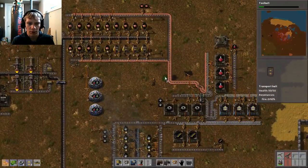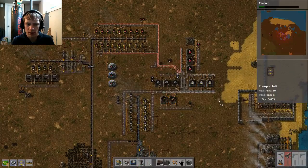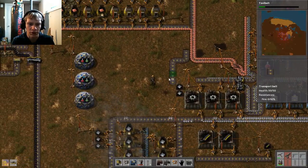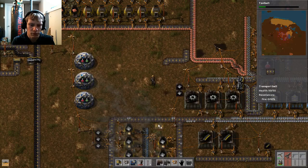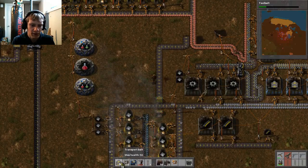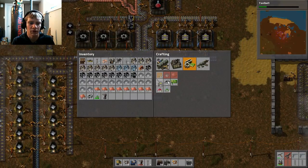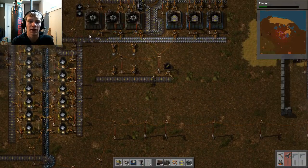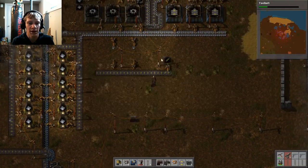My plan here is to run our copper under here to line up with our iron over here. We're going to have our copper wire made here, and then it'll mix with the iron plates to make our electronic circuits — I tried calling them computer chips. And then we're going to use our belts. If you haven't seen my campaign play of this game, it gets pretty crazy — we're just playing through the kind of crazy belt levels. You get a certain amount of transport belts and underground belts and you have to move items from one side of the screen to the other.